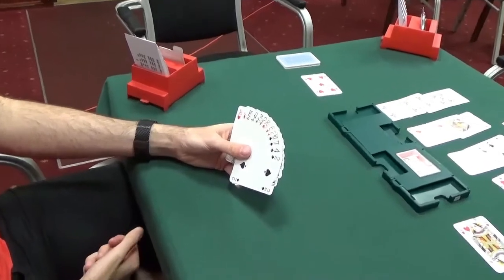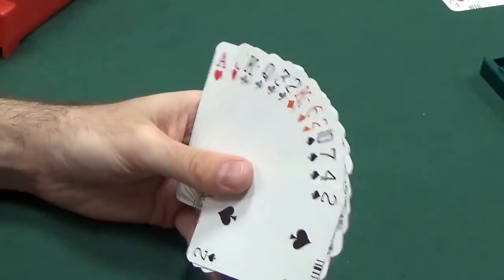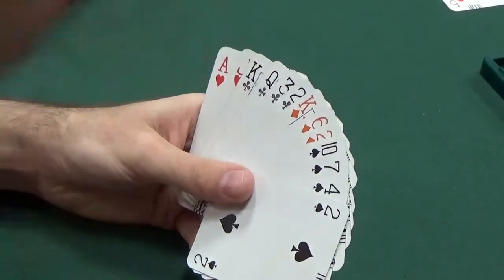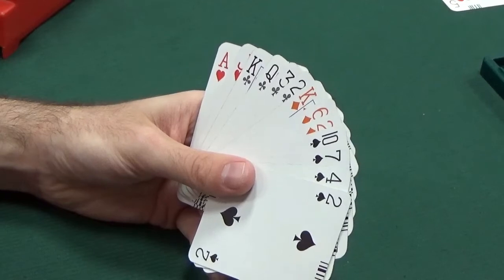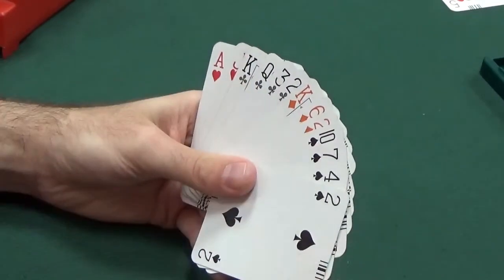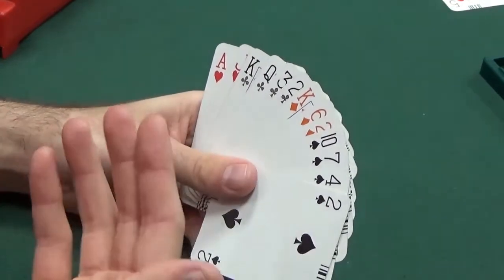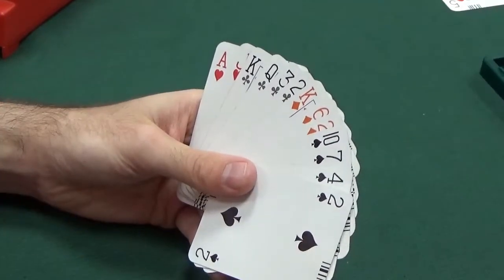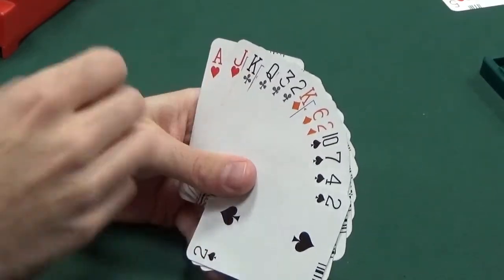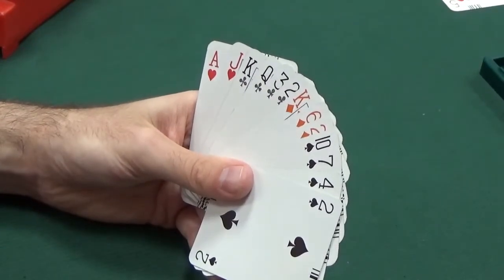The opponents have led hearts, which is not good for us - we are weak in hearts and only have one stopper. The jack of hearts will not be a stopper because the king will be played on the jack wherever that is. We could duck the hearts - typical principle in no-trumps is to duck your weakest suit and hold back your stopper to try and exhaust one opponent of that suit. As it happens, I don't think it's going to matter because this hand comes down to whether the clubs are behaving or not. If clubs are breaking, great - four tricks there gets our total to nine. If not, we'll go off. I'll play the ace of hearts and just get going with clubs to see if they break.